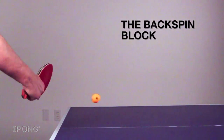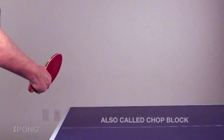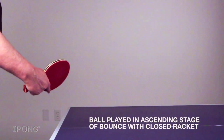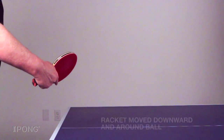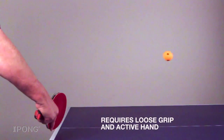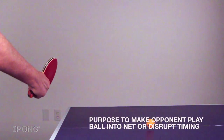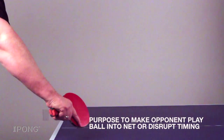Now we move on to blocks with spin. First up is the backspin block, sometimes also called a chop block. The ball is played in the ascending stage with a closed racket. There is negative acceleration to contact and the racket is moved downwards and around the ball, much like peeling an orange. This requires a loose grip and a very active hand at contact. The purpose of this block is to make your opponent play the ball into the net or to disrupt his timing and force an error.